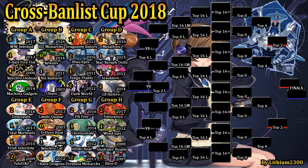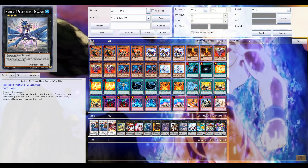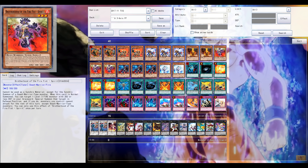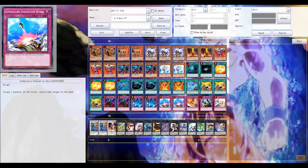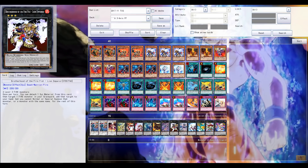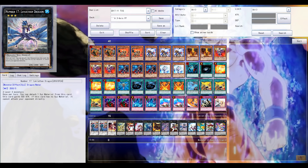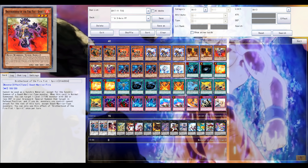Welcome back to another Yu-Gi-Oh Pro Duel video. Next match in the Cross Balance Cup, Group A, second matchup. First we have Firefist from 2013 or around that time period. This particular list wasn't really playable when it was first released in the TCG. I believe rooster got put to one, and there was a difference between the TCG and OCG. With three spirits, three roosters, three leopards, multiple blasters, etc., this list was not possible for TCG players since Konami intervened.